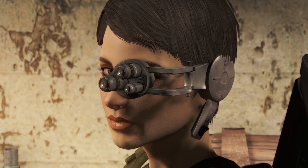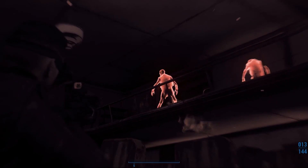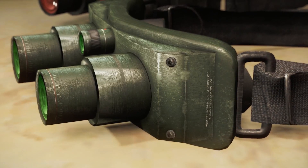The Tactical Goggles and the Tactical Eyepiece, with various upgrades and effects, including night vision, thermal vision, the Targeting HUD — which you already know from the power armor — and extra add-ons such as VATS enhancement and recon sensors, as well as various color options.